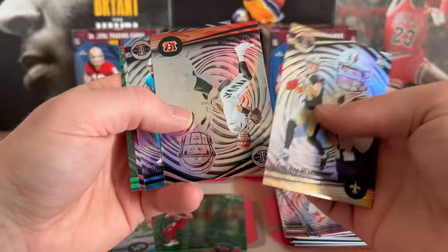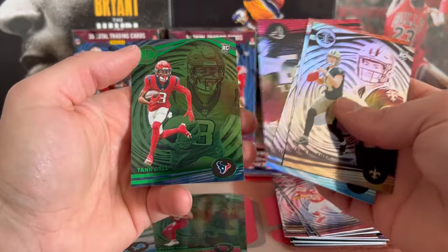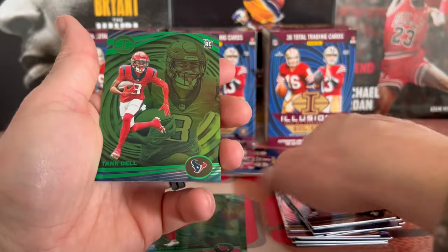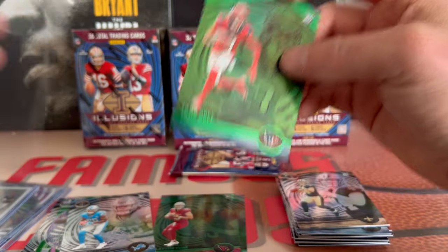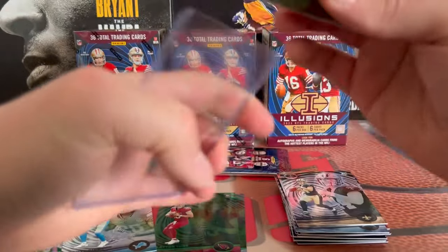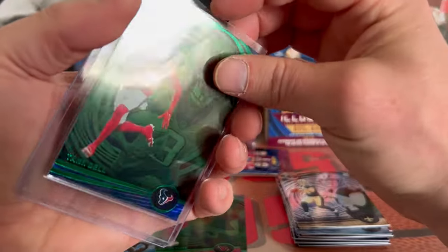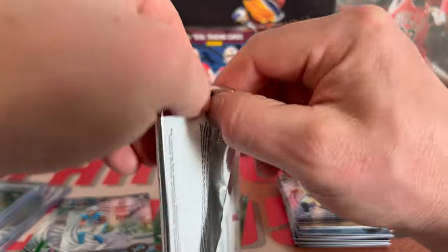There's a Gibbs, Jake Haener, got Joey B, Quentin Johnston, Desmond Ritter, and pulled a nice green Tank Dell. Just leave that top loaded — I'm assuming that's probably the emerald. All right, last pack of this first blaster.